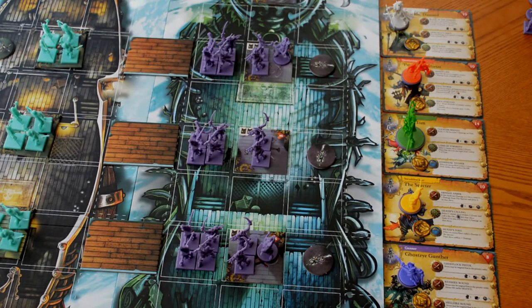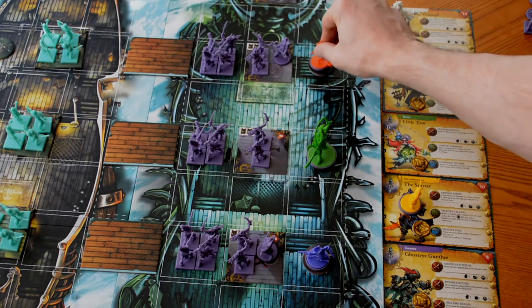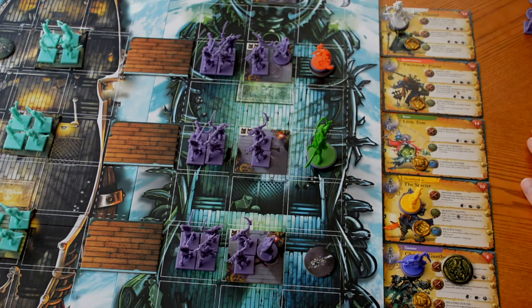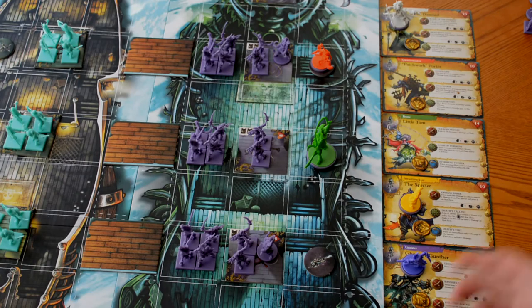The next step is the hero deployment phase. During this phase, since it's the first turn, we select three heroes to deploy on the field: Little Tom, Ghost Eye Gunther, and Patchwork Porter. You can only deploy one hero on each zone per turn. After the first turn, any heroes that were overboard must be deployed first, and heroes with Dead Man tokens count as deployed — so you'll be short a hero until that token is removed.